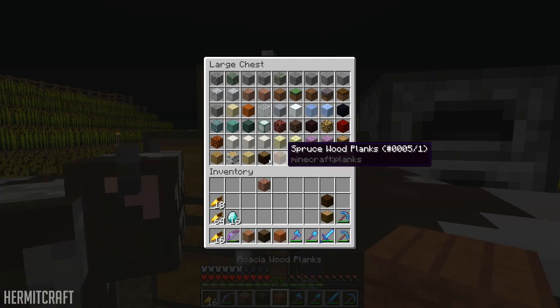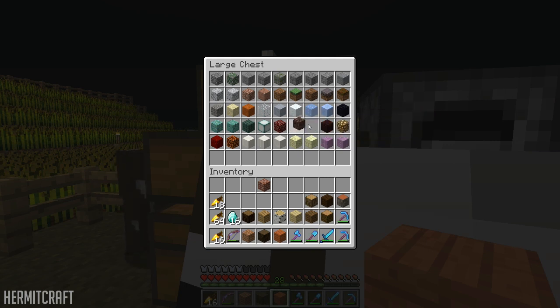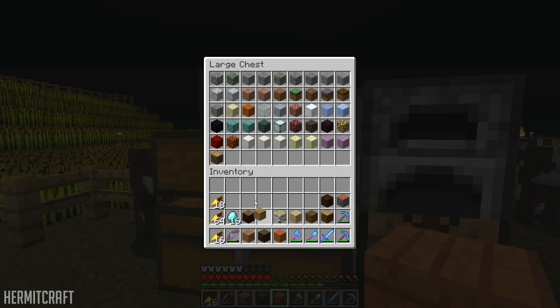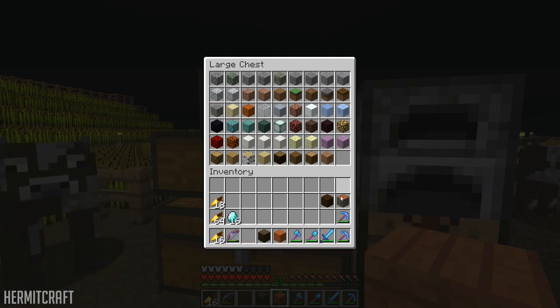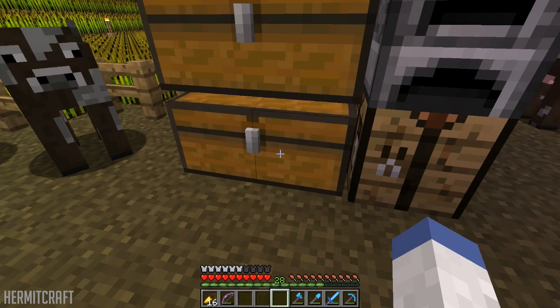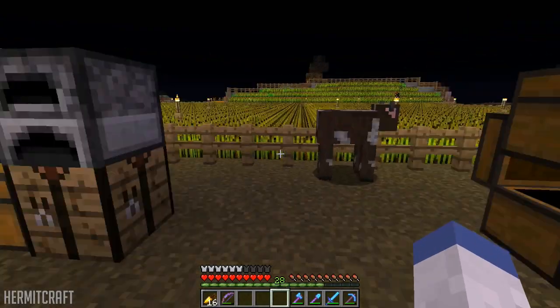Brick would go after clay. I don't think I'm missing anything. The redstone blocks and ore blocks will be coming soon as well. So: brick, then oak, then birch, then spruce, then jungle, then acacia, then dark oak. Once we get through the main blocks, we'll start doing slabs, fences, and stairs — those will have their own storage spots too. I think that's everything, besides like hardened clay and stuff.